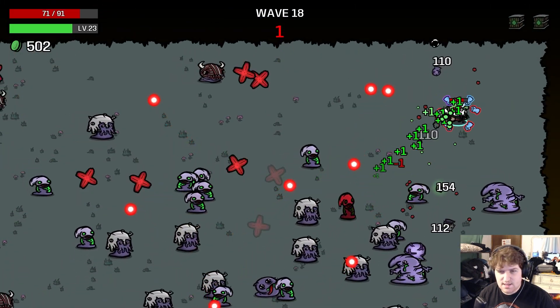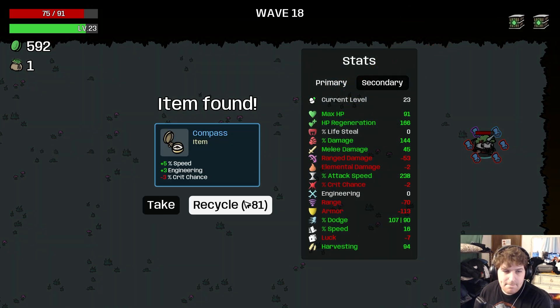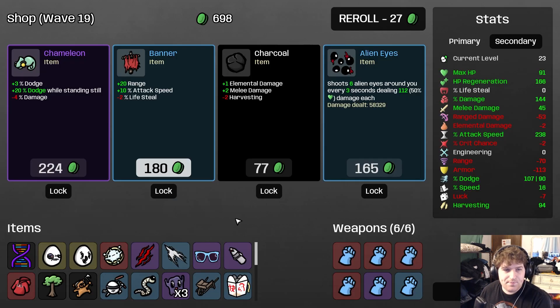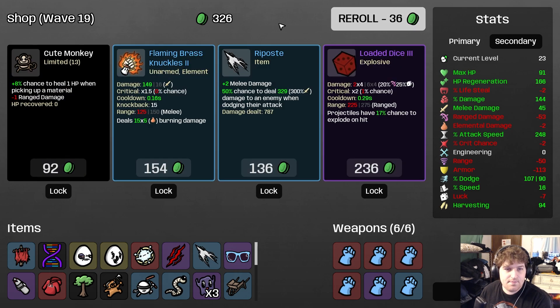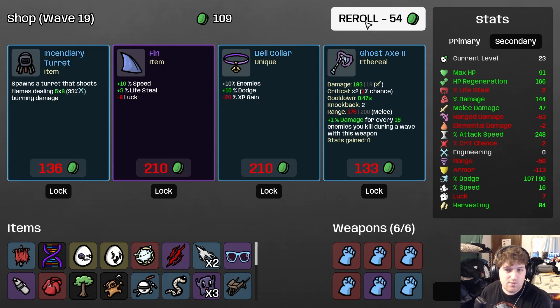Multiple times per wave — it's unbelievable. We already have negative crit chance so this is just 5% speed, but I'd rather just take the money from recycling. Banner for sure. I'll take Alien Eyes. I'll take another Riposte.